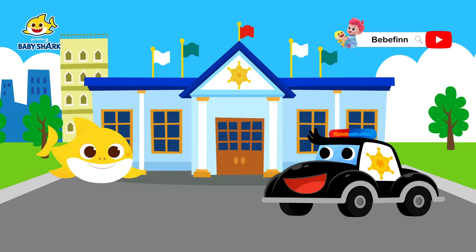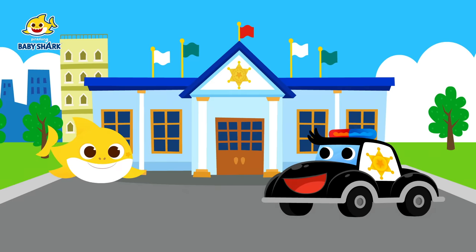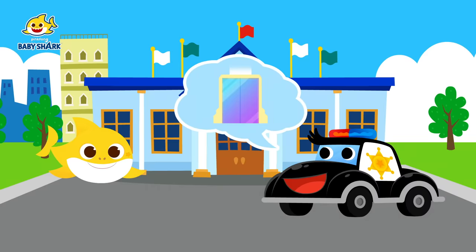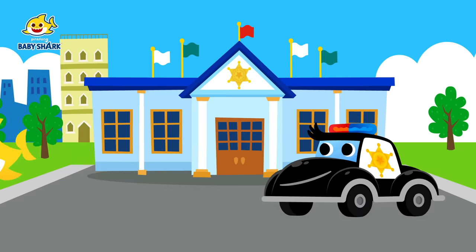The police car thanks Baby Shark: 'Thanks to you, we caught the thief. You're very welcome.' Brooklyn asks if the police car knows how to get out of the computer world. The police car explains: 'Take the road on the left all the way and you'll see a door. When you open the door, there will be a treasure chest — inside is a password to get out of the computer.' Brooklyn thanks the police car and says, 'Let's go, Ping-Fong!'